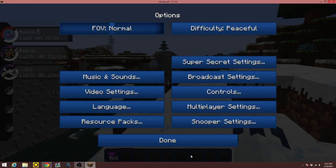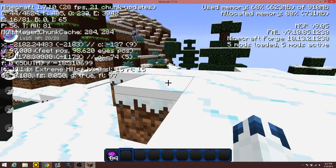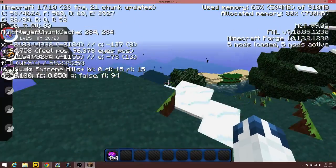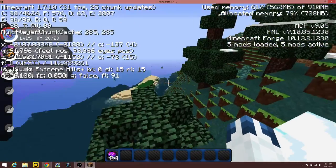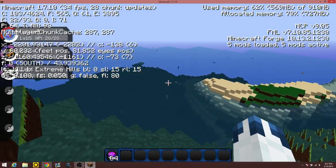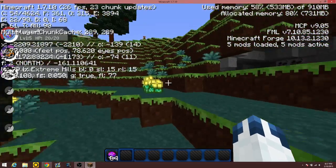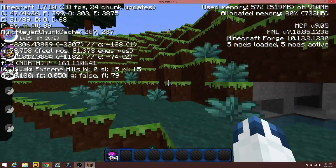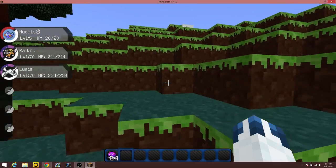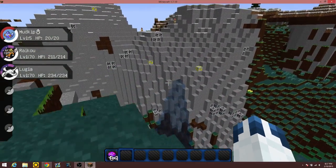Max frame rate should be unlimited. Right now with these settings I am currently getting just 20 to 30 frames per second, which is not bad considering all these spawns — I literally just jumped up to 40 for a second. But if this isn't helping you, exit Minecraft first.